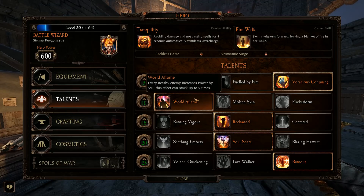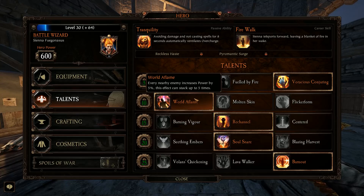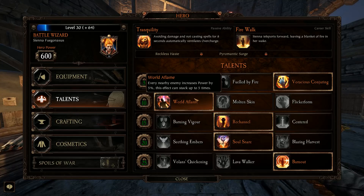So, World of Flame — this is for when you're surrounded. You're going to dash through guys, you may not make it all the way through, and you need a little bit more power to get them down quickly. A good defense here is a very quick and heavy offense, and you're going to get that from World of Flame.